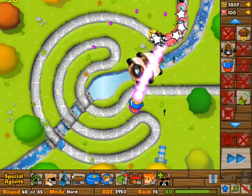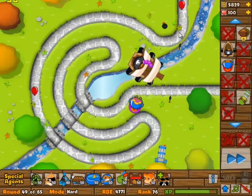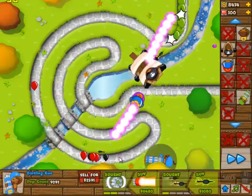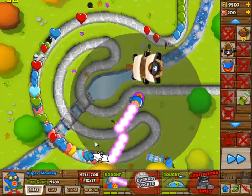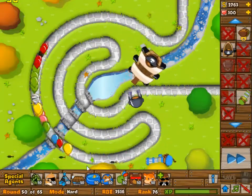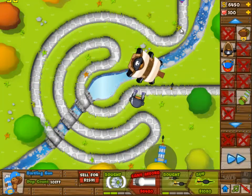This whole thing took me 15 minutes, whereas the hard one from last week took me like 4 hours — and then I still didn't complete it. At this point we still don't need to upgrade our dartling gunner, but I've got enough money to upgrade my super monkey. Super monkey always trumps the crappy dartling gunner. But then you do need to upgrade the dartling gunner, because the super monkey can't see camo.